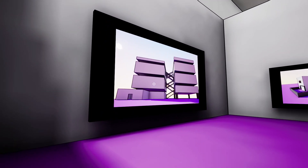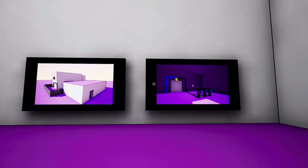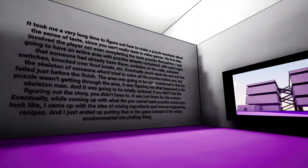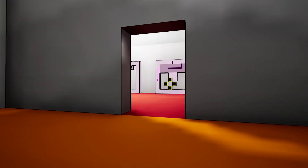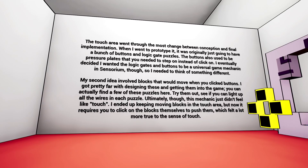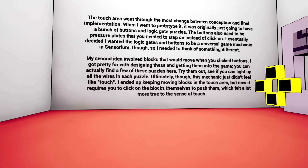That does sound kind of cool as well - just discovering an area filled with puzzles, but the puzzles are already solved. It's an interesting concept. The touch area went through the most change between conception and final implementation. When I went to prototype it, it was originally just going to have a bunch of buttons and logic gate puzzles. The buttons also used to be pressure plates that you need to step on instead of click on. I think you should have done that - instead of just block pushing, you could have had wall button things, levers and twists and knobs, pressure plates, and maybe something where you could pick up and place blocks.